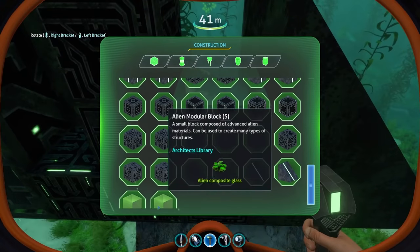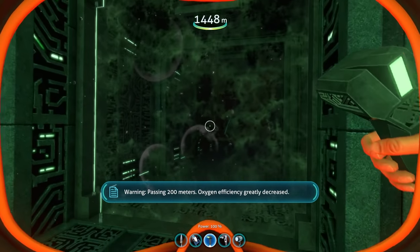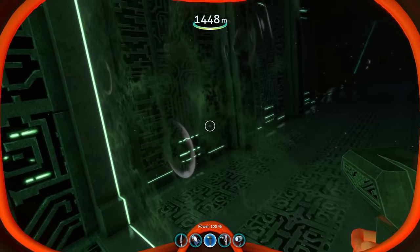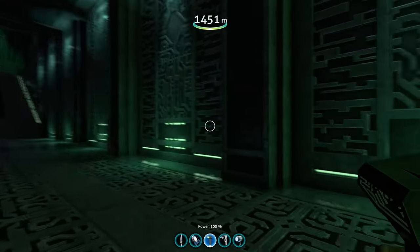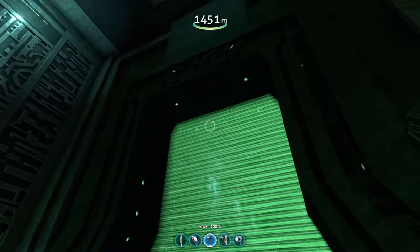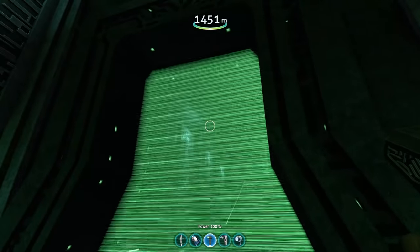What I would like, though, is these precursor hatches like you have on the primary containment facility, so you could place this down, and if you have built an enclosed space, you would be able to go through and be on land — so breathe — and actually walk around in your base, not all underwater. And also, of course, doorways, just for fun, because having a doorway like this in your base would just be awesome.